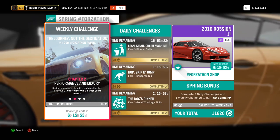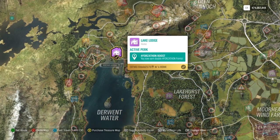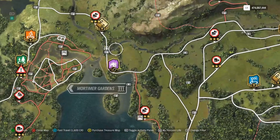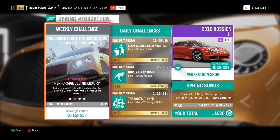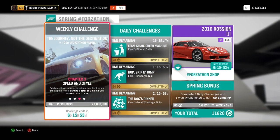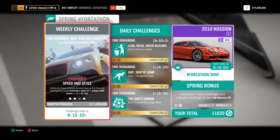If you haven't seen the Forzathon shop yet, I'll have a video linked in the description. Now, the Lake Lodge house is something you definitely want to get before doing this if you have the credits for it. It doubles everything that earns you Forzathon points in the game — whether that's daily challenges or Forzathon Live — giving you 200 Forzathon points instead of 100.